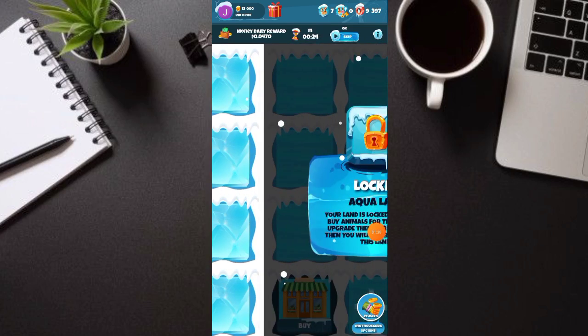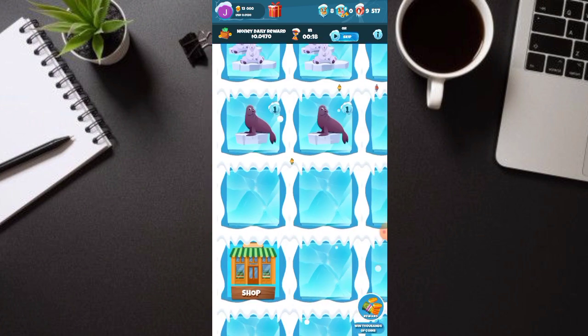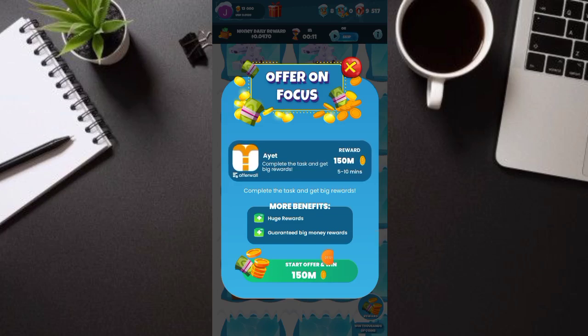So mas maganda, paramihin nyo guys. Pwede pa tayo mag-unlock dito ng land. At ito guys, gamitin nyo rin tong shop, kasi makaka-earn din kayo. Tignan nga natin — anong ma-earn dito. Ito yan: 150 million coins sa offer. Pwede rin kayo mag-try dyan para makapag-ipon ng mas marami.